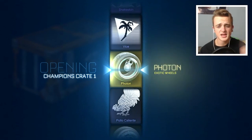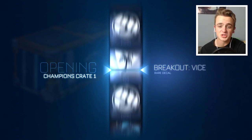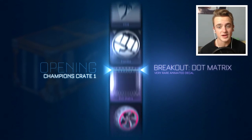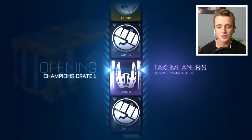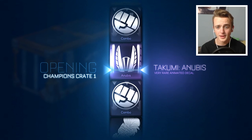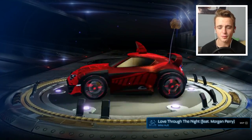We've got 13 more crates — you've got to get something good in 13 crates. I got red Lightning wheels in my first crate ever — I know you probably don't need me to remind you anymore because I mention it every single crate opening, but that's just my standard now. There's a Looper, but we only get the Anubis, which is okay — it's better than Combo. Both surrounding the Anubis. I definitely prefer a very rare.